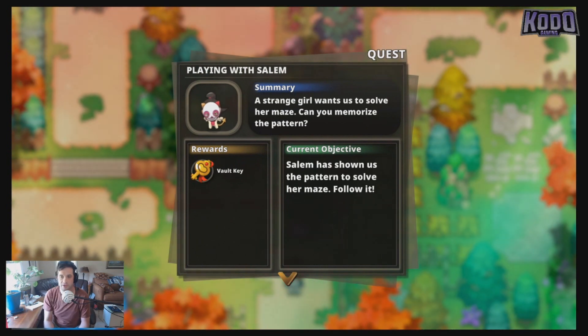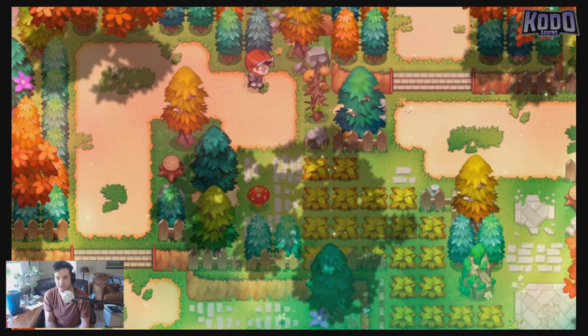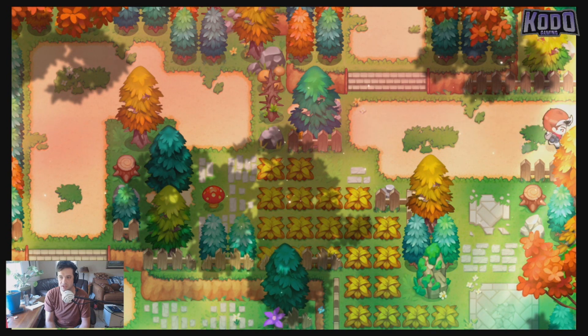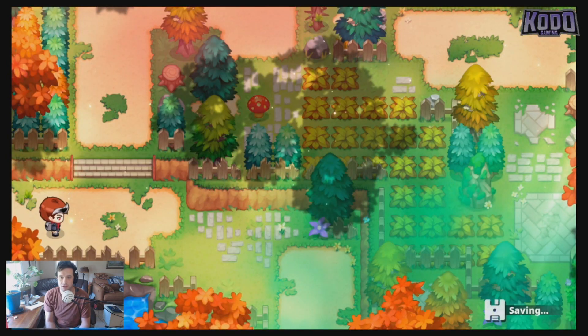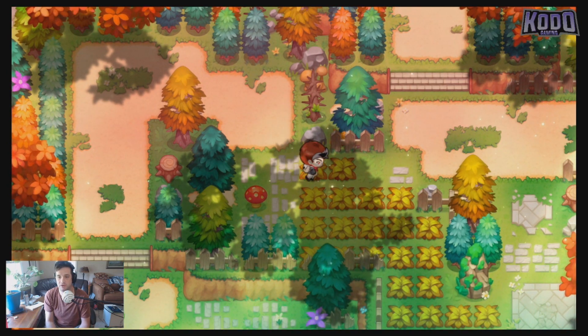So let's follow the pattern and see if we can unlock this — it looks like it's always the same. The first jump was here, which is to the east, and it looks like we're in the same spot, same block.